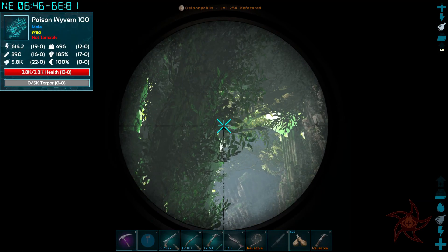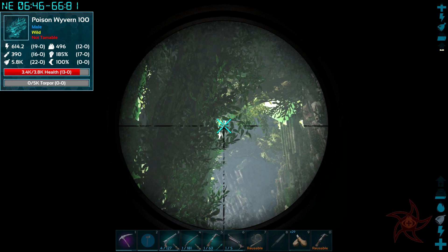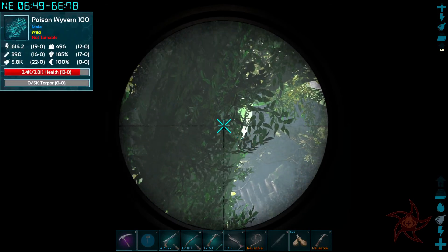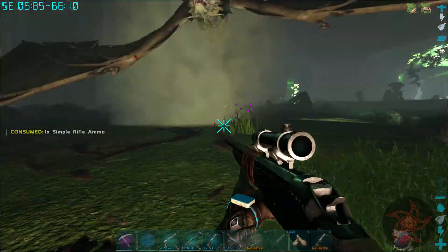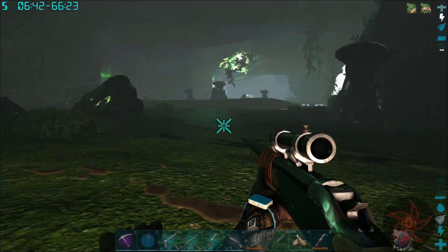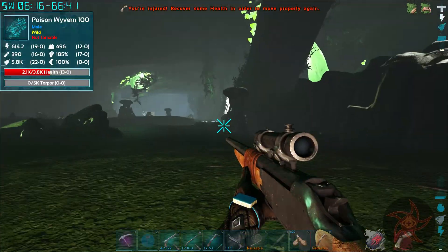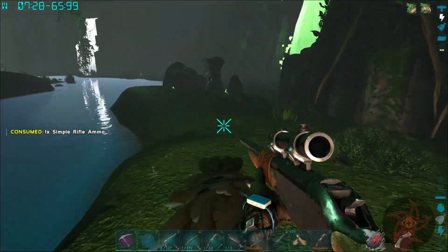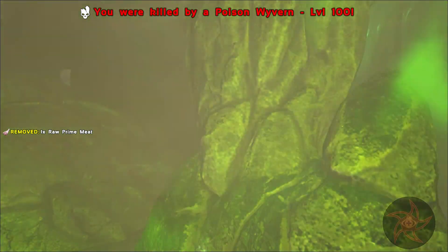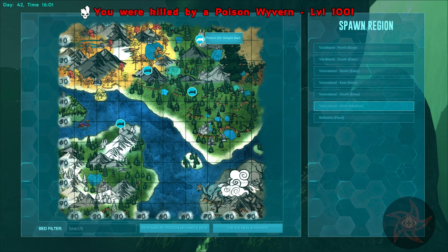I swear, every time I come over here there's at least two wyverns. Nope, nope, don't go through the poison cloud, you idiot. Alright. Okay yeah, that one almost killed me there. You stupid Denonicus, you just got me killed because it latched onto the wall.